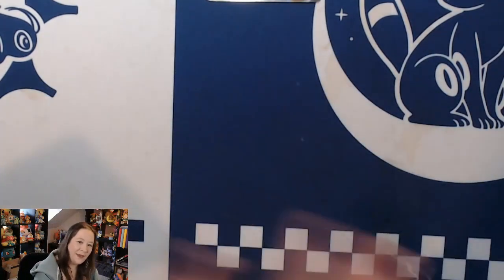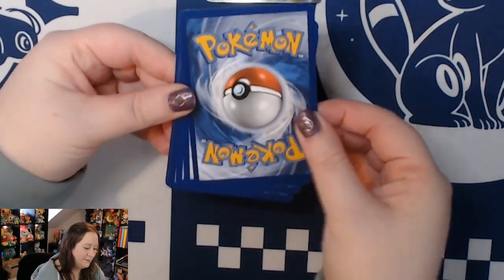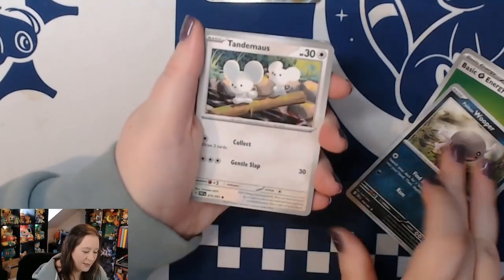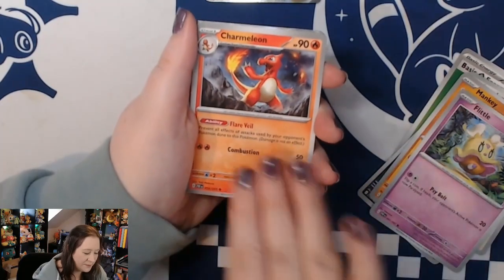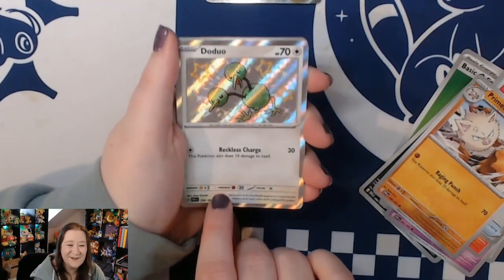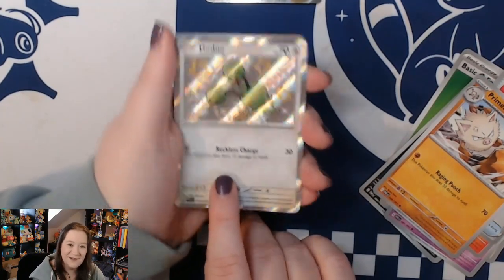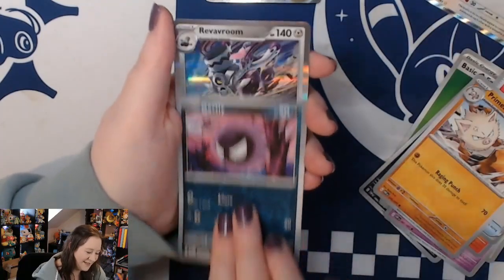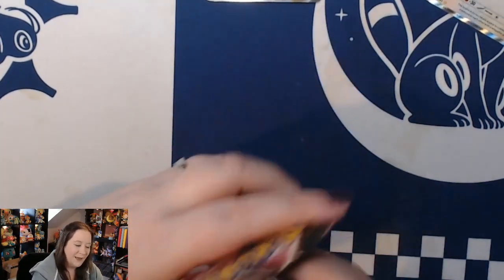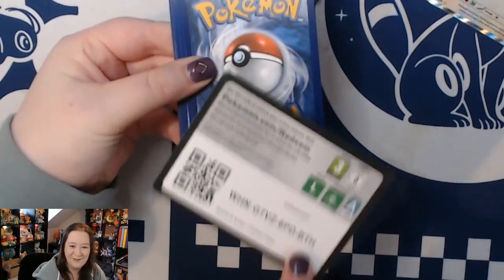I'm also looking for a new playmat - this one doesn't quite fit with the new aerial view, so if anyone can think of any good Eevee-themed playmats let me know in the comments below. We have Wooper, Tauros, Mankey, Flittle, Charmeleon, Ultra Ball, Primeape, shiny Doduo! A reverse Gastly and a hollow. I love the baby shinies. I know everyone's all about the Charizards and all the big ones, but I've always just loved the baby shinies so so much, and there's so many in this set. It just feels like Christmas.